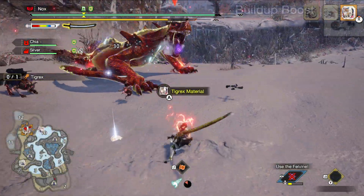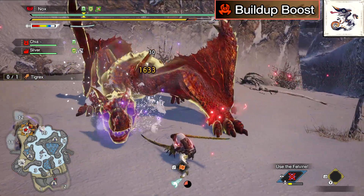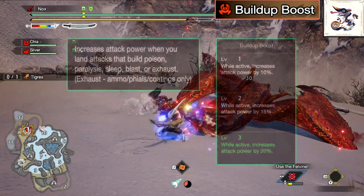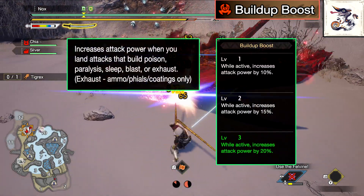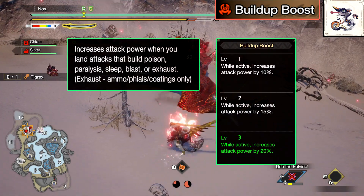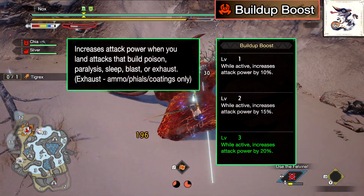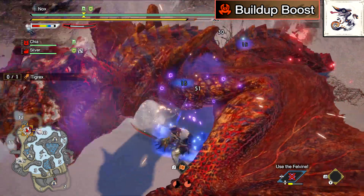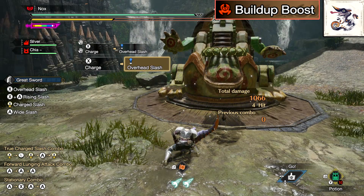And now we have Build-Up Boost, the new skill from the Risen Cameleos Armor. This skill will increase damage on attacks that build up Poison, Paralysis, Sleep, Blast, or Exhaust — but for Exhaust, it only counts on Ammo, Phials, and Coatings. So you already know there will be a new Exhaust and KO Switchaxe build coming soon. The damage increase we get from this skill will be 10, 15, or 20% depending on the level.